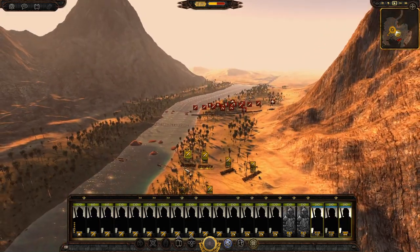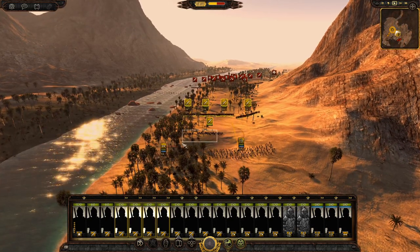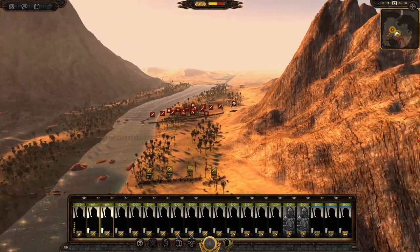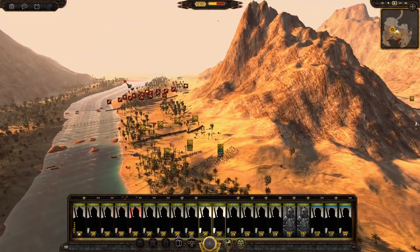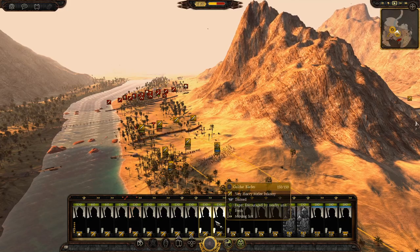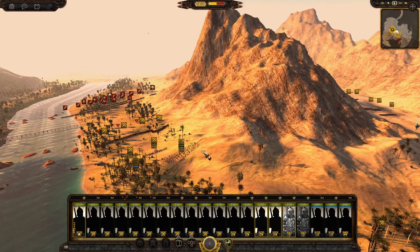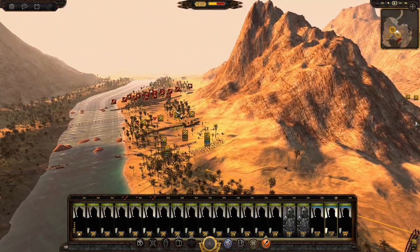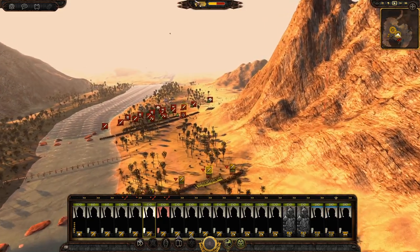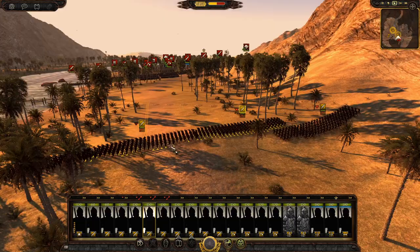We'd better send up the rest of the army and see whether we can engage Dale. We've got some more infantry — more of the Goldur Blades — and we'll send the archers up this way. Already under fire, no surprise — they've got some elite Bardings, and I'm pretty sure they've also got some Ravarian Rangers or something like that. These guys can't form shield wall like some other factions, so we're just going to go straight in.